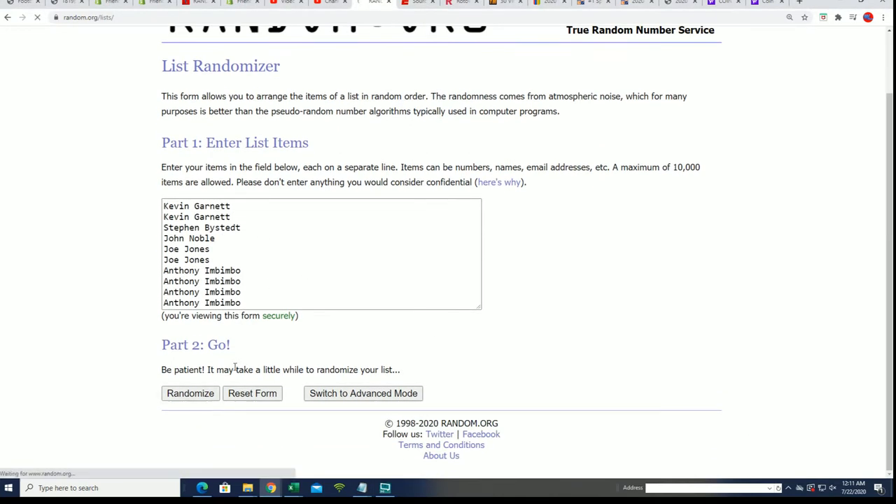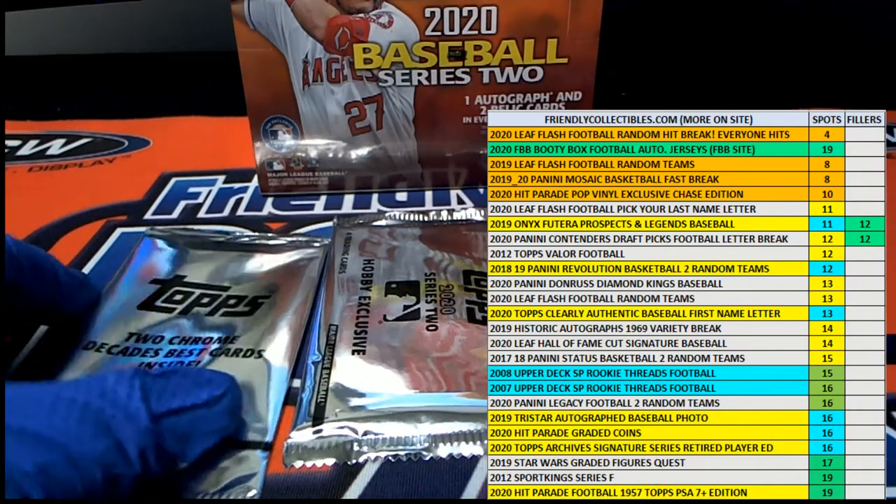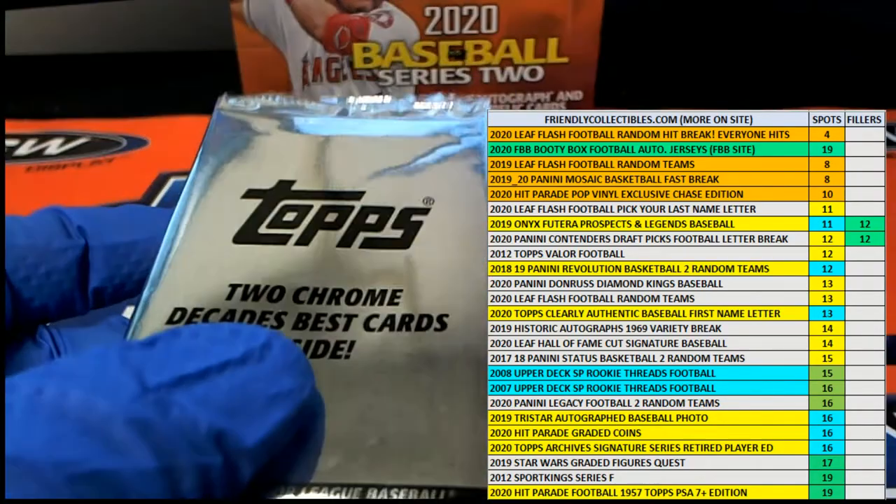Seven times through — good luck everybody. Lucky number seven: one is Stephen B, two is Joe J, Anthony is three. Stephen B, this is your pack — let's rip!